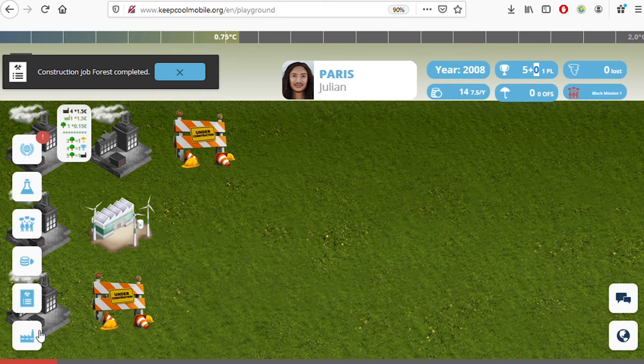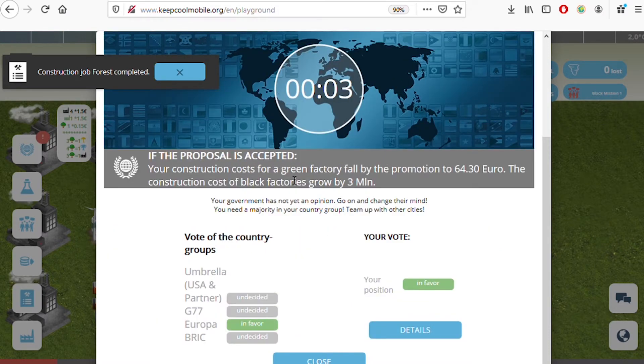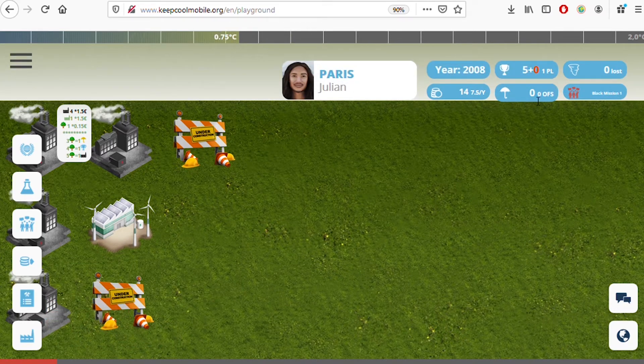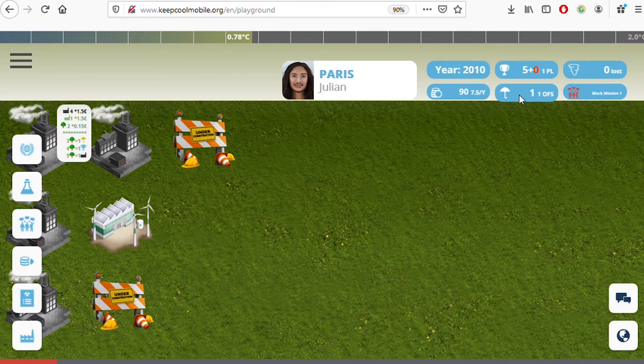There's an exclamation mark on the UN conference — it's underway and my proposal was accepted. Greens will get cheaper and blacks more expensive — essentially a carbon tax. Now I build the black factory my people requested. I get a hidden victory point for fulfilling the political demand. The temperature continues to rise, and catastrophes will start hitting your budget. You can protect against climate disasters by building umbrellas.